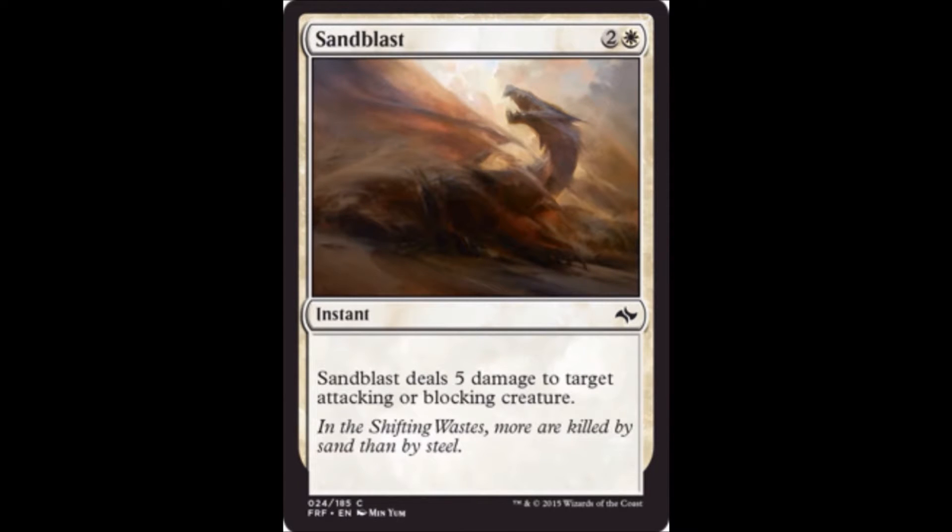Sandblast is one white and two colorless for an instant — it deals five damage to target attacking or blocking creature. This is strong removal in limited. You're going to want this; you'll want multiples. It's going to destroy most threats, not all but most. Very good limited removal for white.